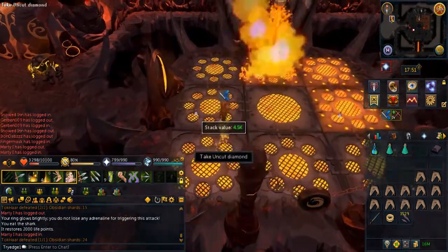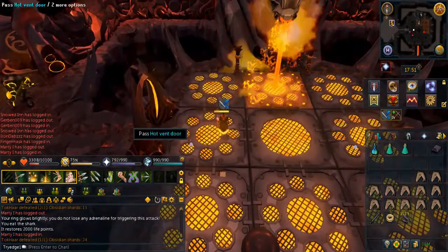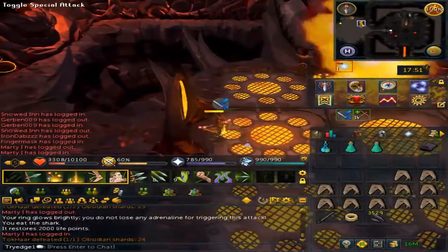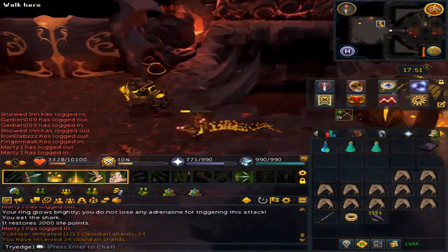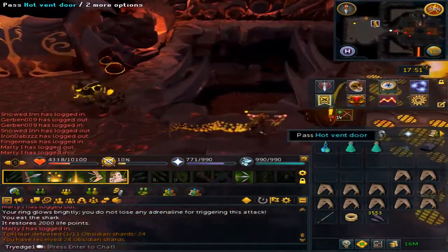Once you are running out of food, do not let yourself die. Pass through the hot vent door — you will get the shards. You may go to the bank to get more food and you can re-enter.